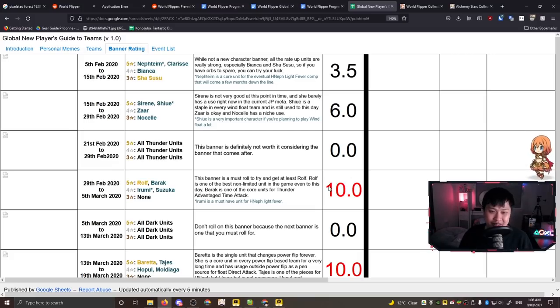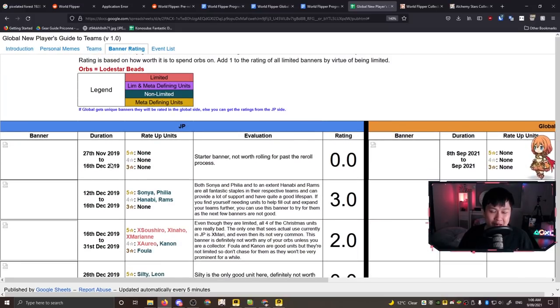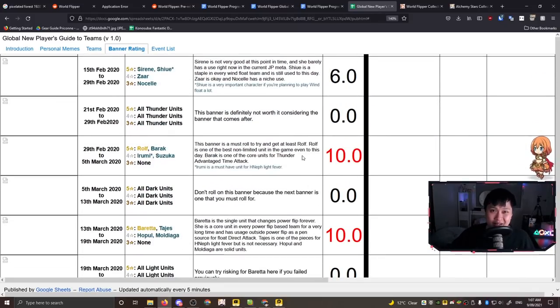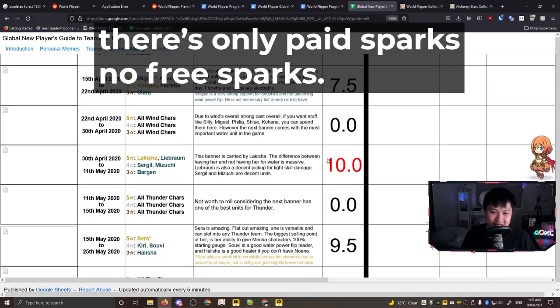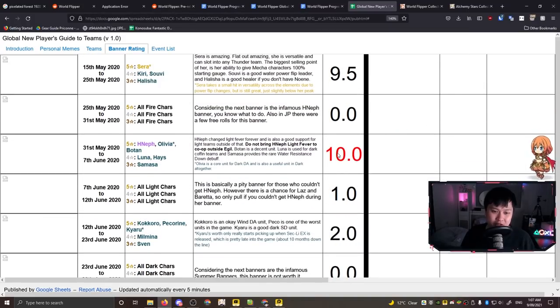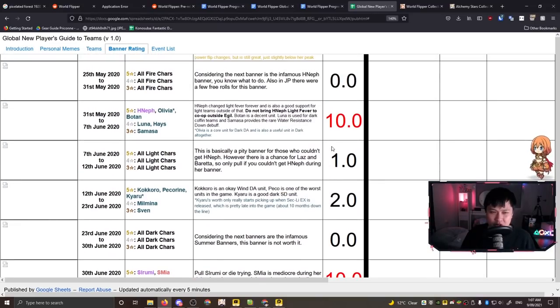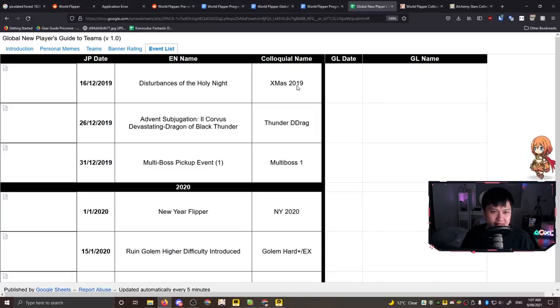If you are a hoarder and strong in the HODL game, look out for the 10-out-of-10 banners. The first 10/10 appears around the 29th of February 2020 - about three months from launch. If you can hold out for three months, that's the move for long-term players. From three months onwards it goes absolutely crazy: a 10, another 10, a 9.5, another 10 - limited hell starts and it's really good.